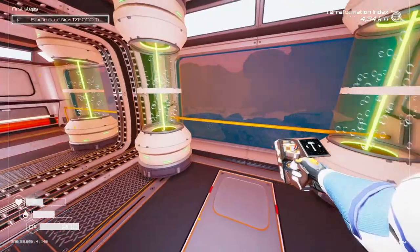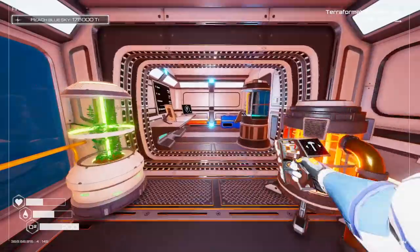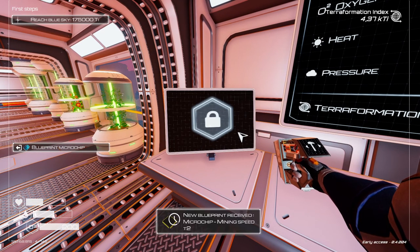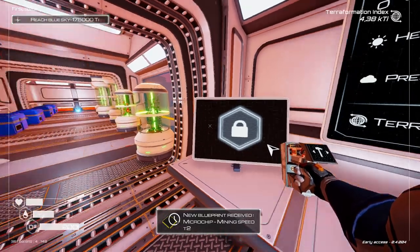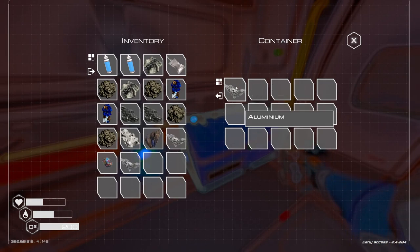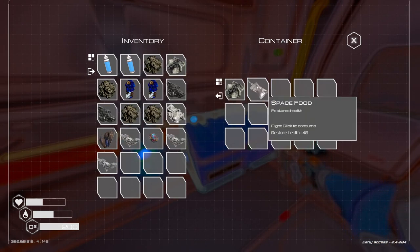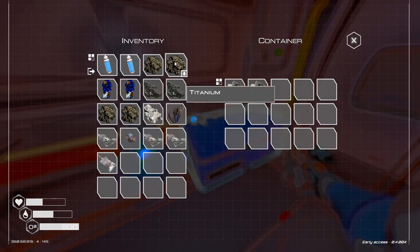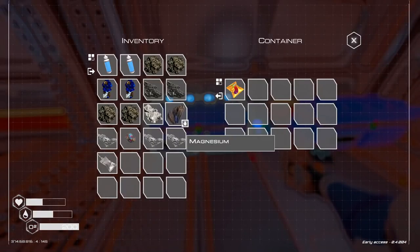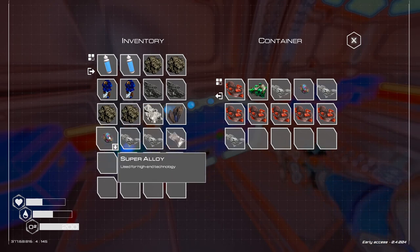We're gonna plant seed larva here, and we have more blueprints to analyze — mining speed tier two, beautiful! I think it's time to rearrange things. I'm gonna be dumping iron here — this is going to be solely an iron container. Here are the super alloys.